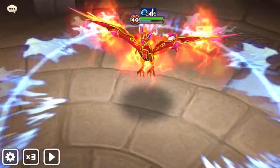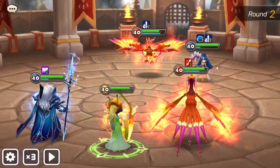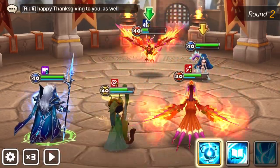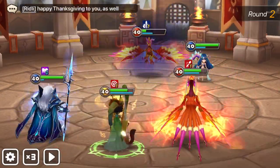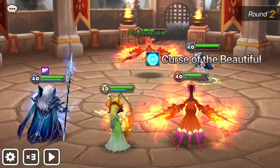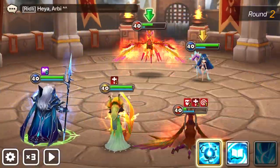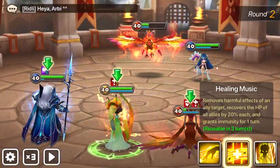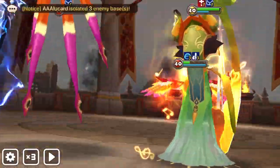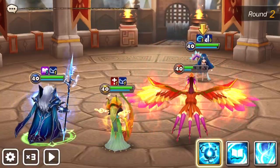The Perna doesn't have much HP because half of its HP was covered by the 4000 shield from Bastet, so the overall HP of that monster is very low. We cleanse the Perna and that's it — it's a win.